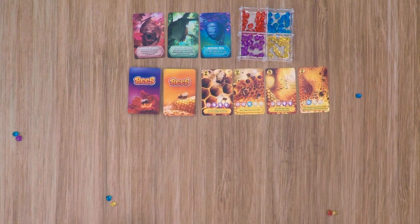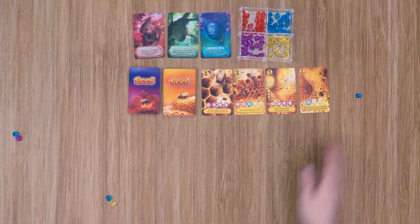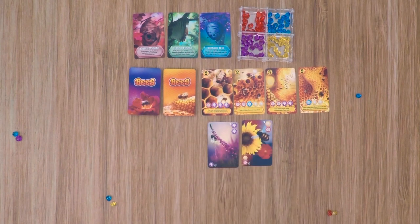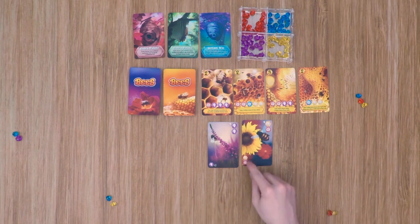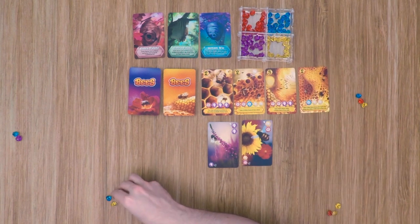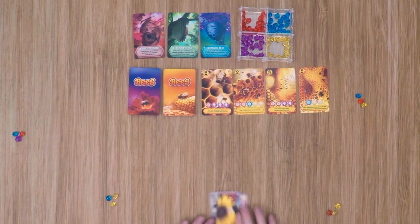Now let's put this all together and go through a couple of sample turns. Starting with our first player — he doesn't have enough gems to purchase honey, so he's going to do a gather pollen. He draws his options and chooses to gain a yellow and a red. Then each other player gets to choose one of the options listed: our second player takes a yellow, the third player takes a yellow, and the last player takes a red. Then that card is discarded.